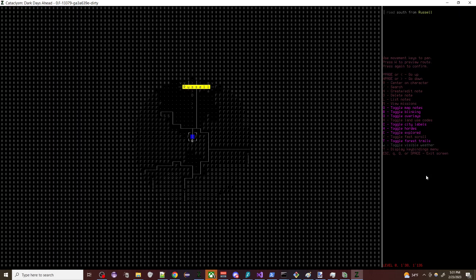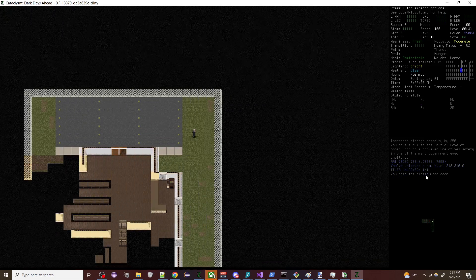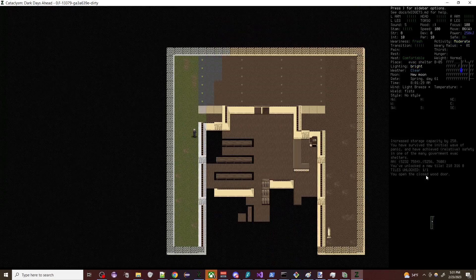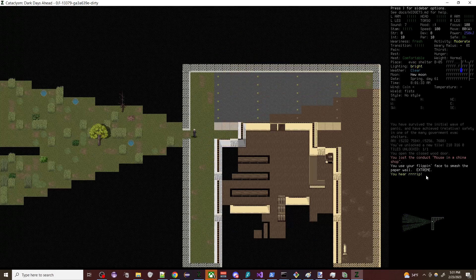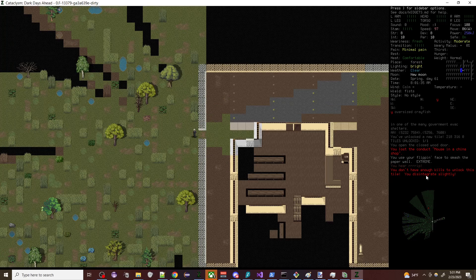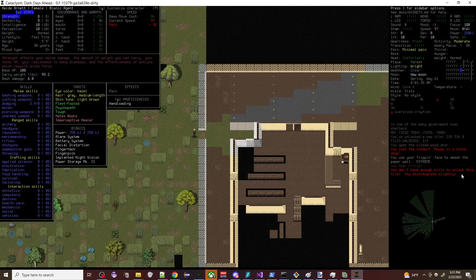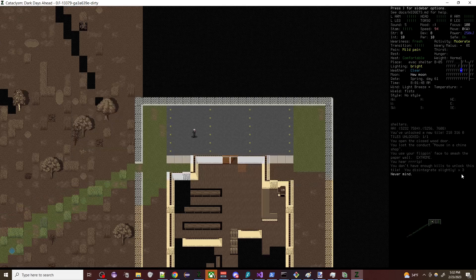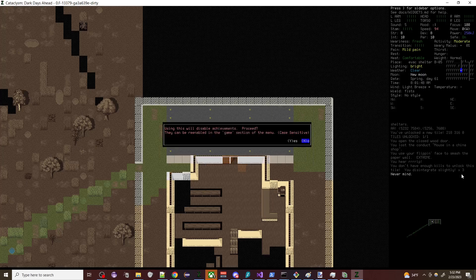The way it works is this is the tile we have unlocked, surrounded by wasp hive. We can smash through the paper wall. But if we exit the perimeter without enough kills to unlock the next tile, it says 'you don't have enough kills to unlock this tile — you disintegrate slightly.' Now our character has pain, and the longer you stay out the pain gets worse and our speed goes down.